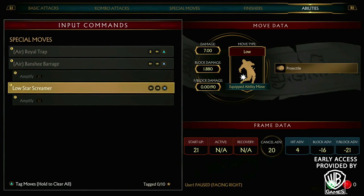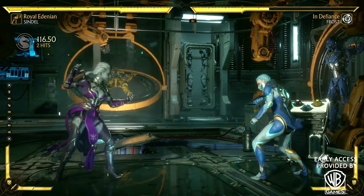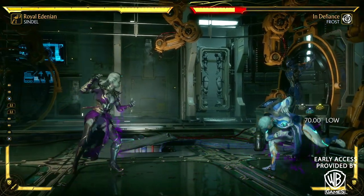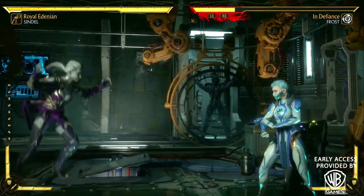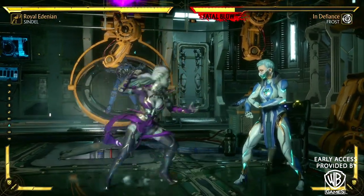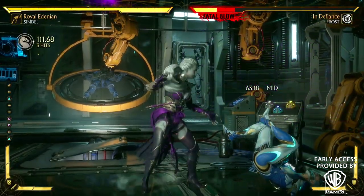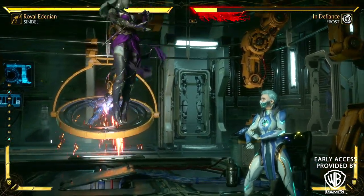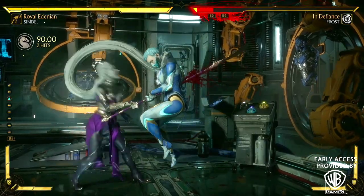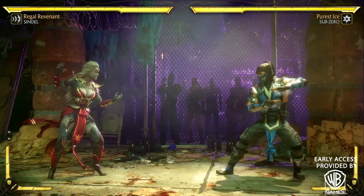I pretty much wanted to do first impressions on Sindel. I played her for about 40 minutes — maybe 10 minutes of training mode, a little less actually — then I played the classic tower. I captured her gear, and her gear looks amazing, especially her human gear. I like that they gave her a couple of different hairstyles. She has a lot of variety in her moves.